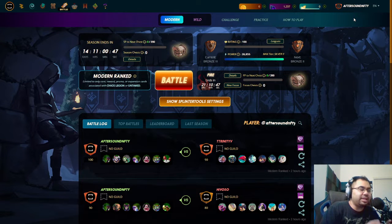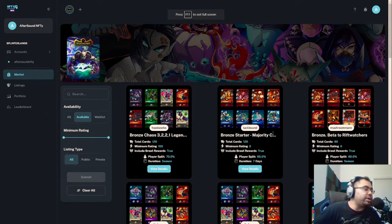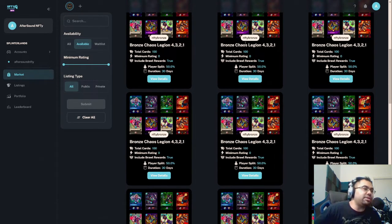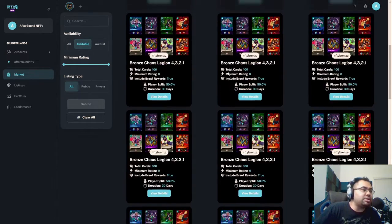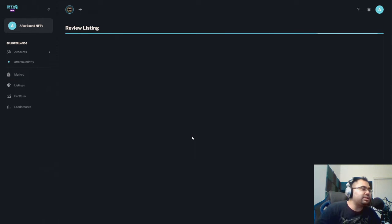We'll start with the basics first and then get into it. If you are new, there's a platform called Nifty Arcade — that might be the reason you're here in the first place. I made an account super easily with them today. You go in, link your Hive account, add the Splinterlands game, then come over to the marketplace where you can see there are a bunch of Nifty bronze decks. These are the decks delegated by the Splinterlands team to help onboard new players.